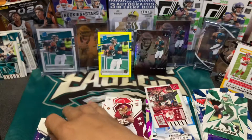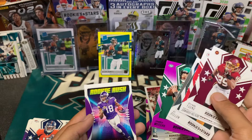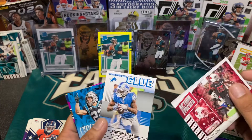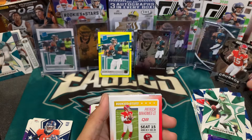AJ Espinosa, Clyde Edwards-Helaire, Cole Hasty, LaViska Shenault, Quintney, Chase Young, Devo Gallimore, and Cole McDonald. So our rookie hits: Chase Young, Clyde Edwards-Helaire, AJ Dillon, Rookie Rush Henry Ruggs, purple James Morgan, Justin Jefferson Rookie Rush. Inserts: Action Pack, Touchdown Club, Standing Ovation, purple parallels, Fletcher Cox, and two Patrick Mahomes inserts.